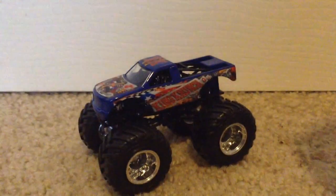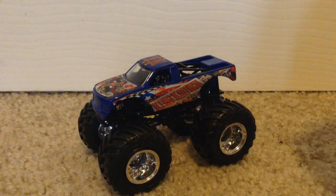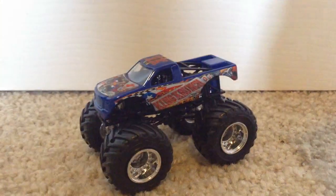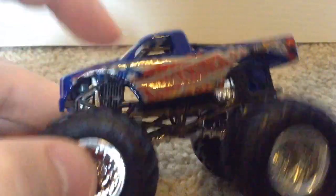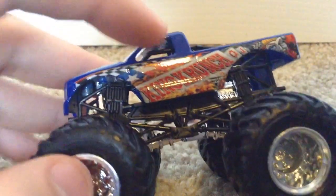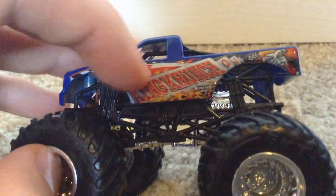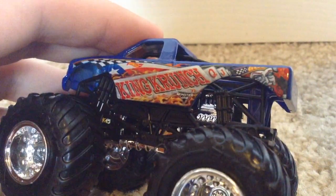Here is the truck, the Flashback King Crunch. I'm actually going to open the curtain so I can get better lighting in here for the review. Okay, I probably should have had that planned before I started recording, but I think that's good enough. On this side here we have a checkered flag with the American flag, and it says King Crunch. You have the fire on the side, the Hot Wheels logo, the Monster Jam logo. And then you have the deck of cards with Queen and Jack, and I believe that's the King right there. Look at the design on that — that's just sick.